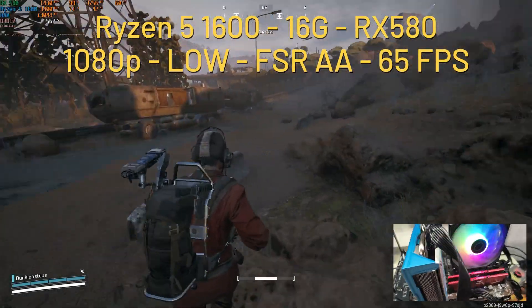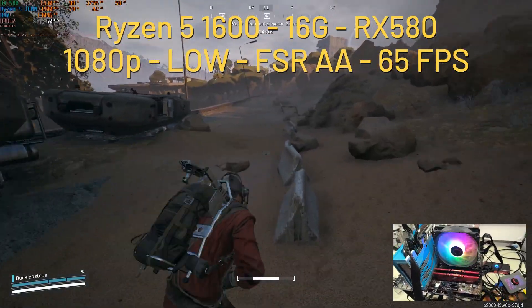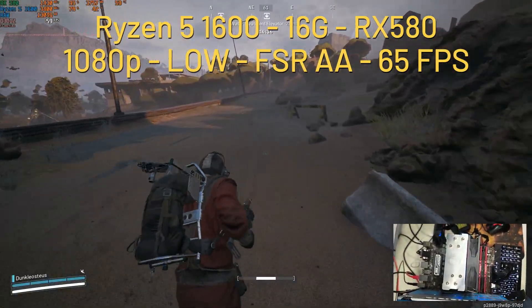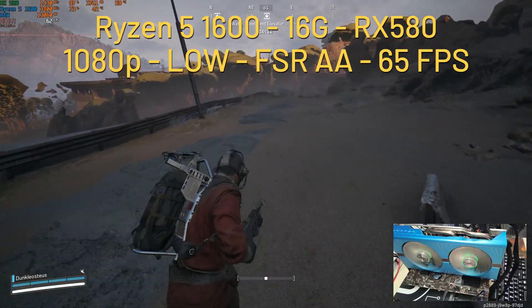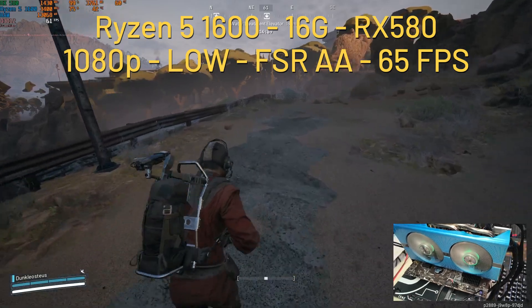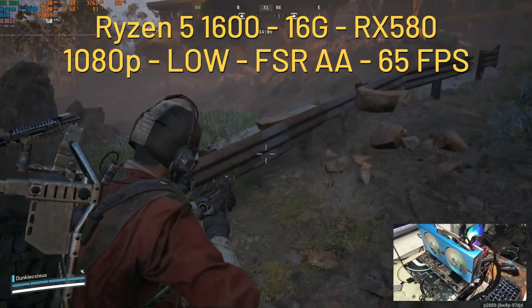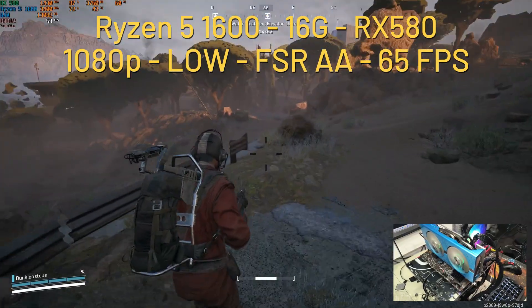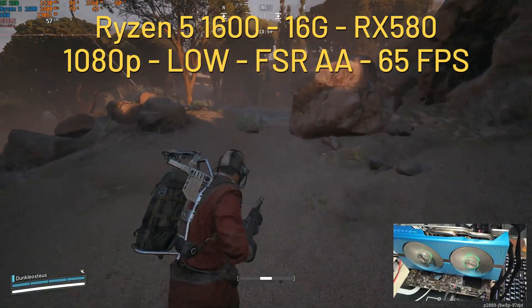We have the Ryzen 5 1600 and the RX 580 8-gigabyte variant — not the 2048 SP variant. We're playing at 1080p on the low preset using FSR AA at native resolution. This game uses FSR 3-point-something. The GPU is pegged at 99% and we're using 3.7 gigabytes of VRAM out of 8.